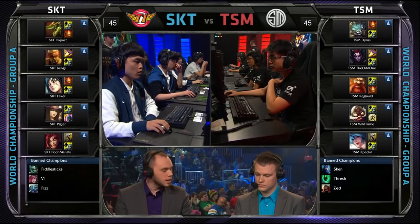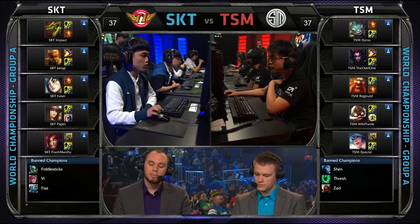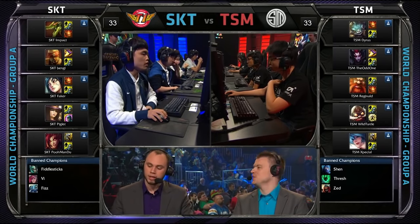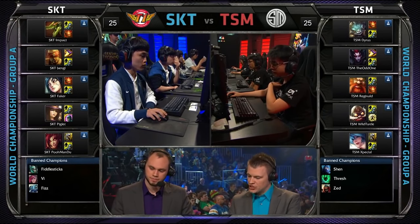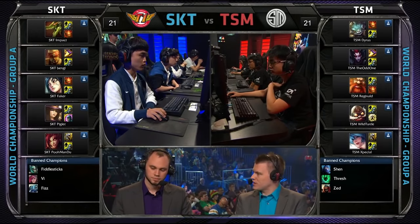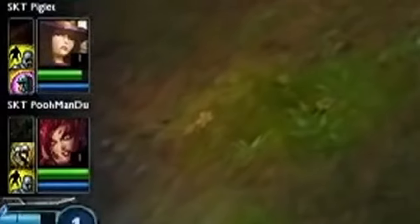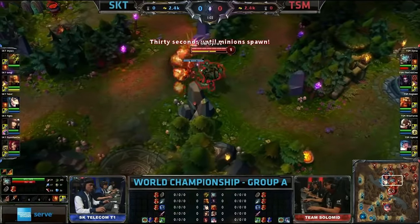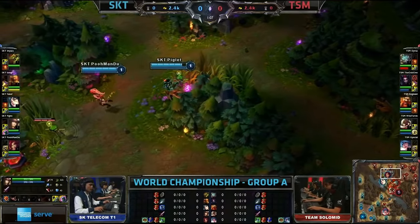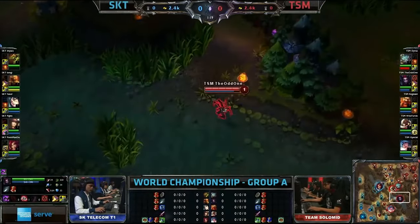We're at Worlds 2013, TSM vs SKT. TSM have drafted Rumble for Dyrus. This is critical because Rumble in these days was a low-econ top laner — he still is to some degree, which is why we're even seeing him played as a support. So TSM have more flexibility to run a lane swap since Rumble is one of the best low-econ top laners. What TSM want to do is run the Rumble 1v2, because TSM certainly don't want their bot lane going against Caitlyn Zyra, which is a losing matchup for the Corki Sona. So you're going to see both teams ward the entrances to the lanes — SKT ward the top lane entrances and TSM ward the bot lane entrances, so that each team can figure out where the enemy is sending their laners and if they have lane swapped.